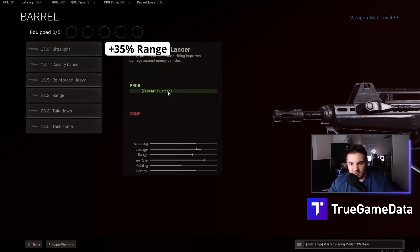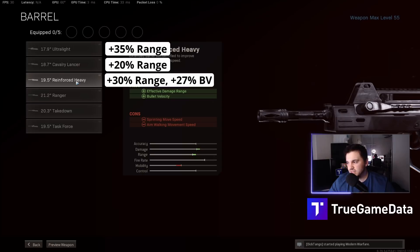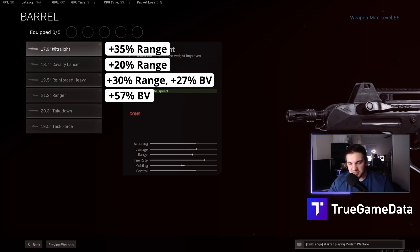The Cavalry Lancer doesn't say it does anything to range or bullet velocity, but it actually increases your damage range by 20% — less than the Ultralight, but still significant. Neither one of these has an effect on bullet velocity. The Reinforced Heavy is the first one that actually says it increases damage range and bullet velocity, and it is labeled correctly — it increases your damage range by 30% and bullet velocity by 27%. The Ranger Barrel says it increases bullet velocity, which is true: 57% increase in bullet velocity, but no effect on damage range.